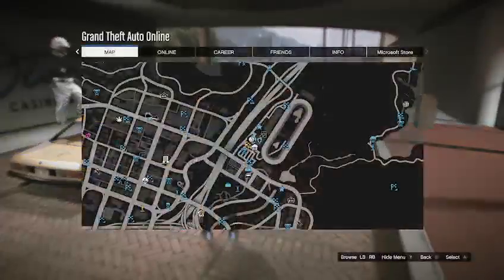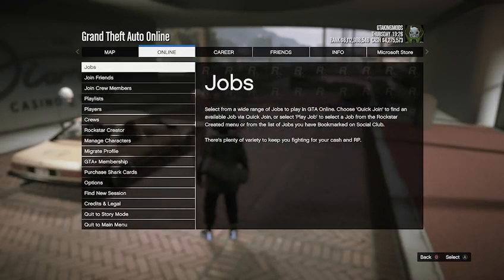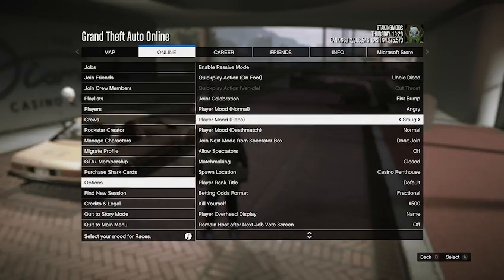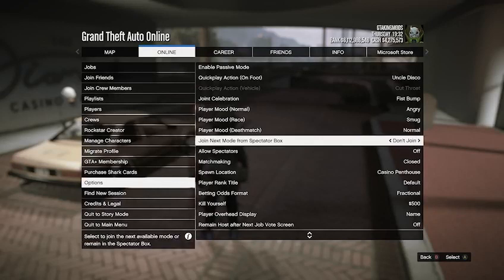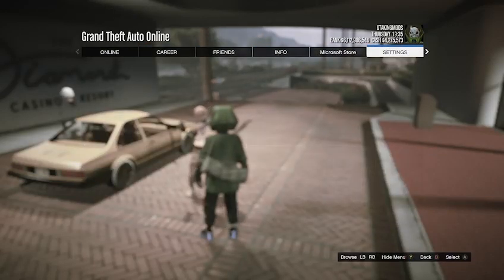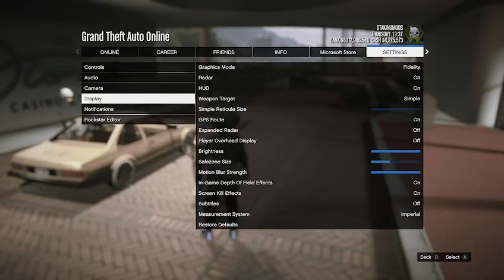You want to make sure you go into your settings in the game, go to online through the pause menu, and go down to options. Set your matchmaking to closed, allow spectators to off, and join next mode from spectators box to don't join. Then go over to settings and go down to display and set your graphics mode to fidelity.